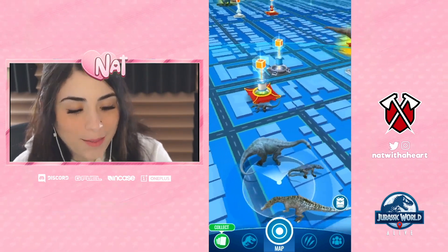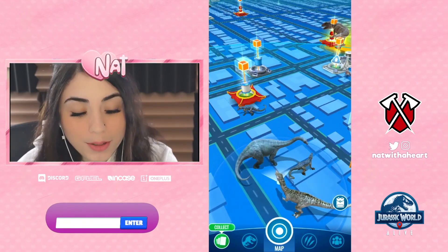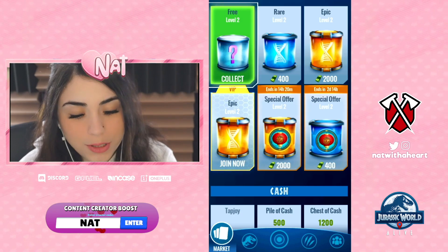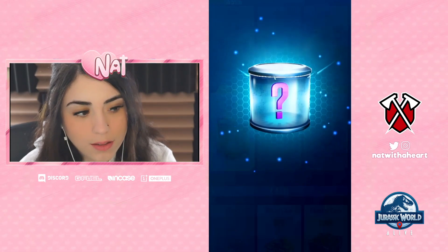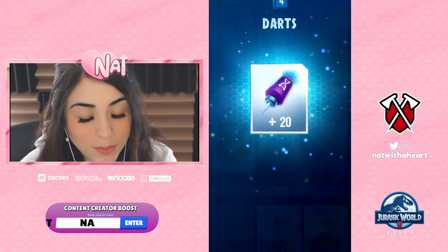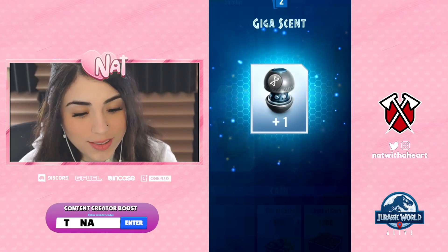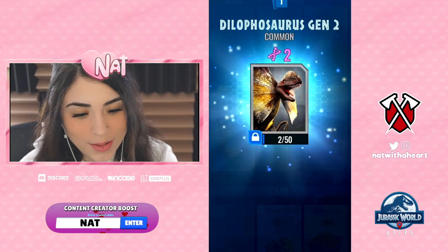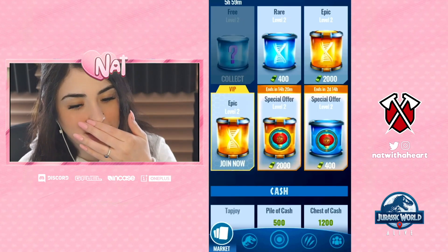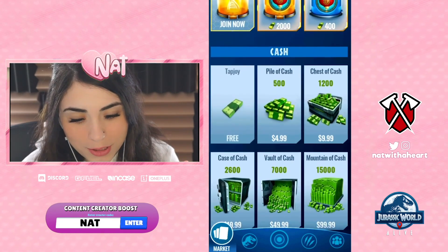So in this game, this is my map. I have a couple dinosaurs by me, but I'm gonna go to the shop because I have something for free, so I'm gonna collect that. I just got cash, I got some darts, I got an interaction, I got a GG scent, and I got a dinosaur! Let's go — I got dinosaur DNA. And then also you get free cash.